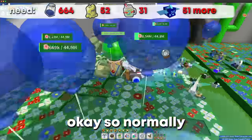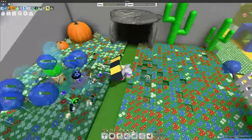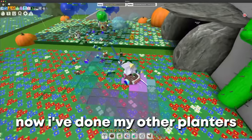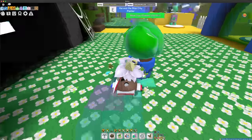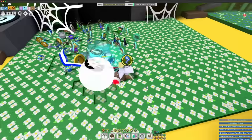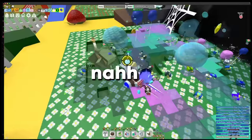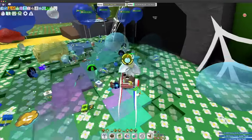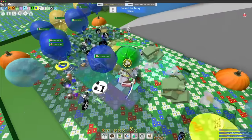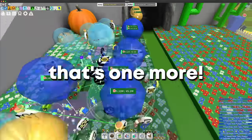Normally, if everything goes to plan, I should get a swirl wax from these planters. I've done my other planters and it worked, so let's see — please give me a swirl wax. Oh my god, where's my swirl wax? Let's try the tacky planters — oh my god, yes! I got a swirl wax! That's one more.